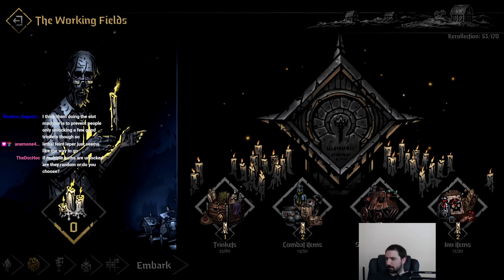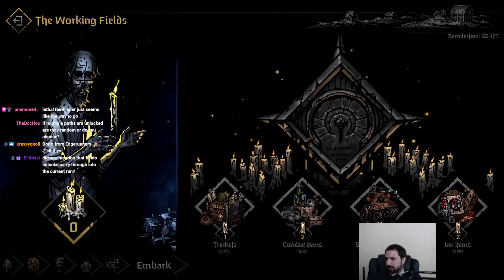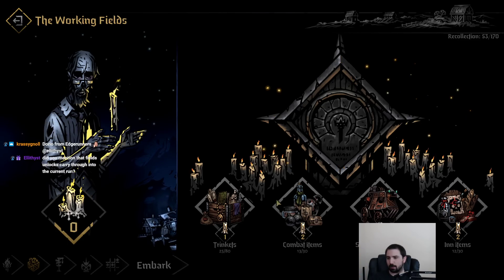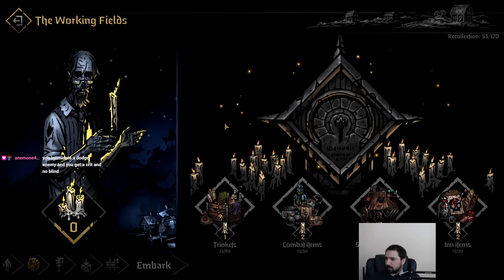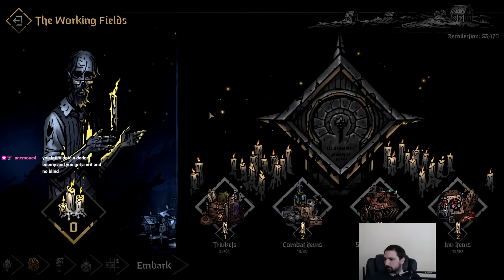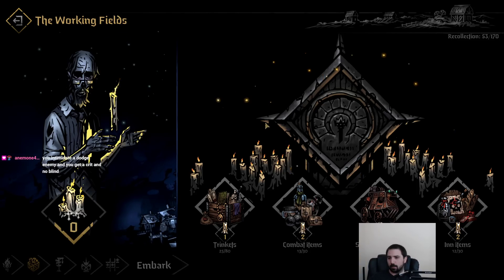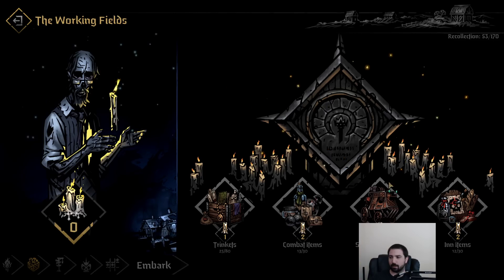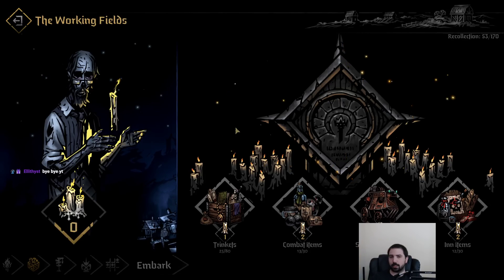When multiple paths are unlocked, you get to choose which one you want — it's not random, which is very nice. Also, whatever you unlock from the Working Fields gets dropped into your inventory for the current run. That's pretty much it — thanks for watching. If you have other guide ideas, let me know, and we'll probably redo this once launch hits if there are any significant updates.